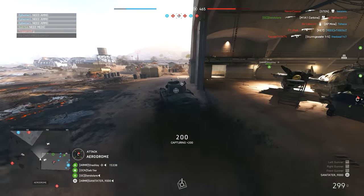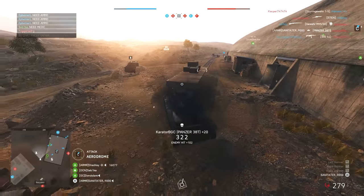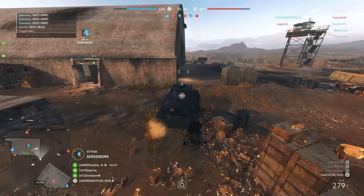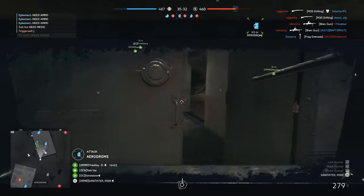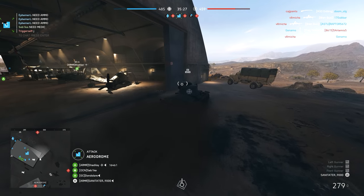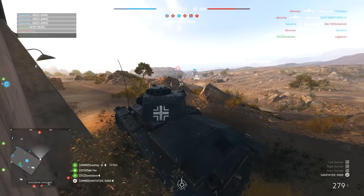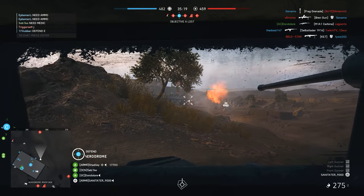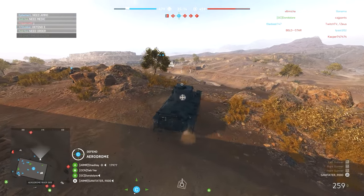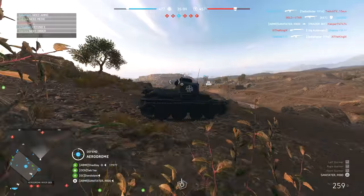I'd recommend taking the following approach when kitting out your 38t: first choose the zimmerit, then either the spotting flare or spotting scope — the scope is actually pretty good since I've been using it — then the autocannon, and finally the S mine launcher or AT mines. Some of the gameplay in the background is me using this tank without many specialisations unlocked, so bear that in mind. However it is clear to see what the tank excels at: it is smaller than other tanks so it can be more difficult to hit and makes use of cover and fortifications that larger tanks cannot.